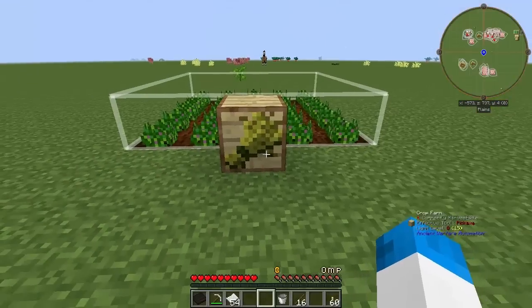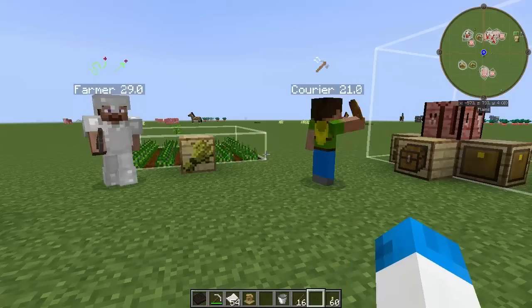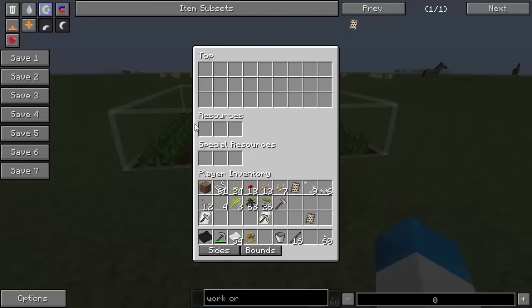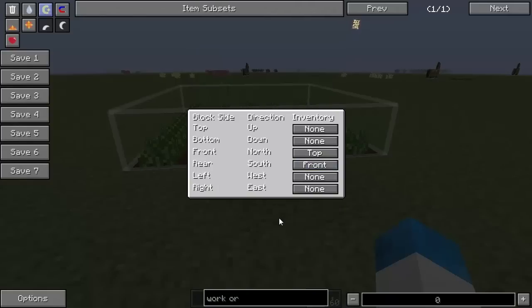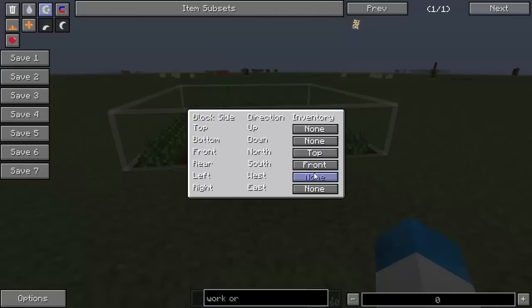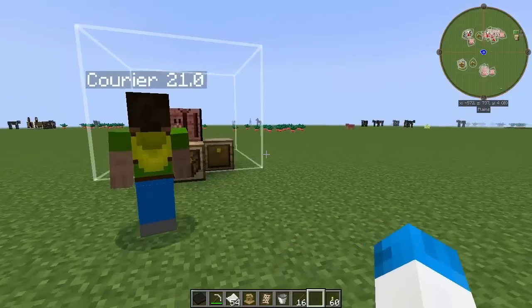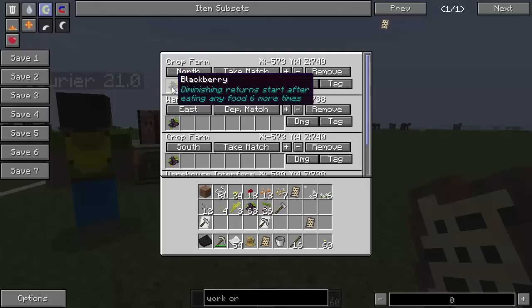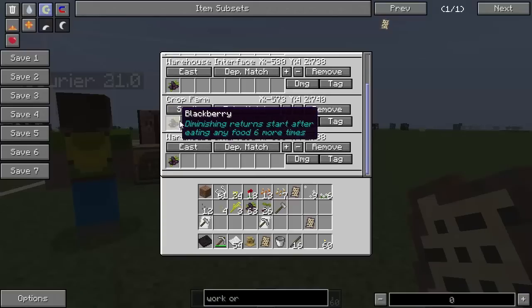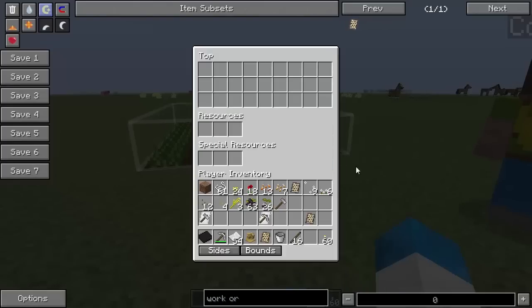I'm going to do a little testing to figure out how to pull from the special resources part and from the resources part. I have figured it out — it's actually not that hard once you know how the courier works. The resources tab corresponds to the front inventory. The bottom one I would assume corresponds to a bottom inventory. So north is now set to the south inventory — which is the front, corresponding to the south face. South is the front inventory.